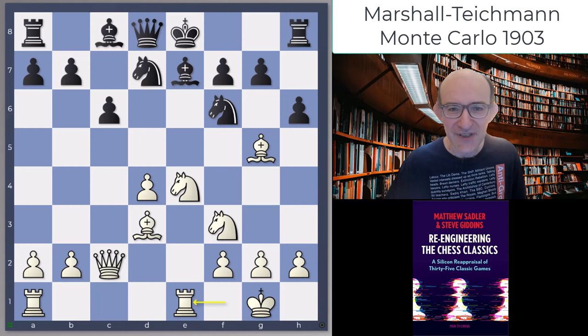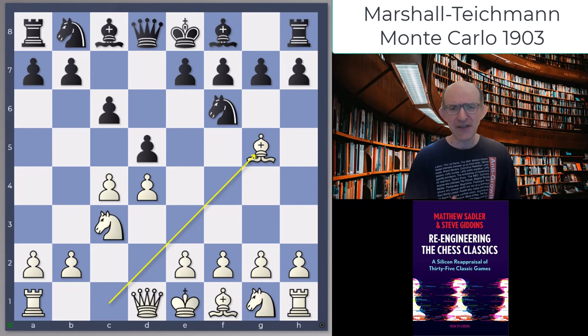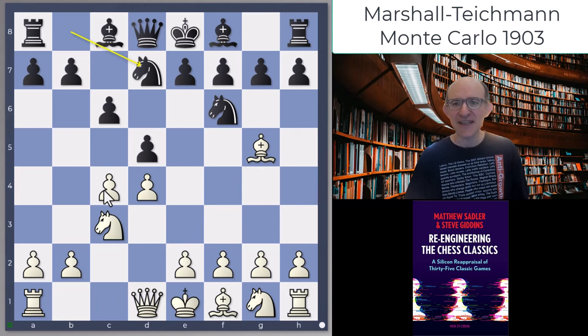So d4 d5 c4 c6 - actually a Slav move order - Nc3 Nf6, and then Bg5 from Marshall. This is going to be a very strange move order, but we're heading back to a Queen's Gambit Declined classical. In actual fact, dxc4 is quite decent for Black here; Black follows up with b5 and it's actually quite tricky for White to get the pawn back safely. But Nbd7 was played slightly oddly by Teichmann.